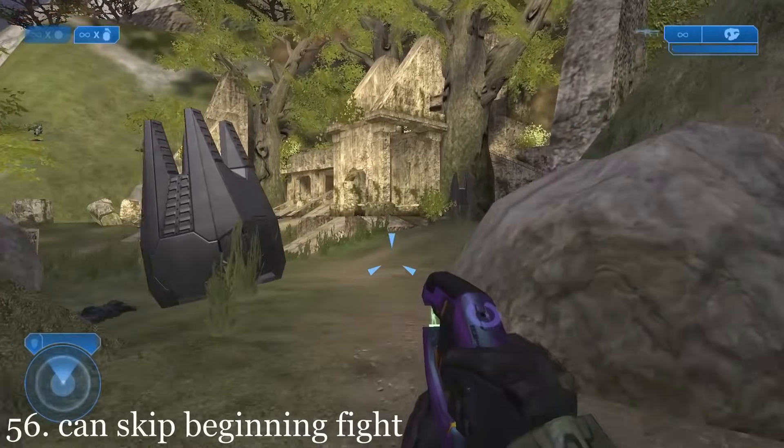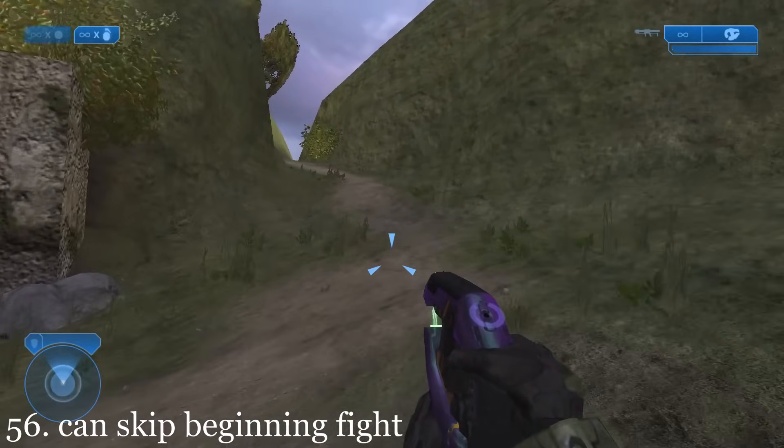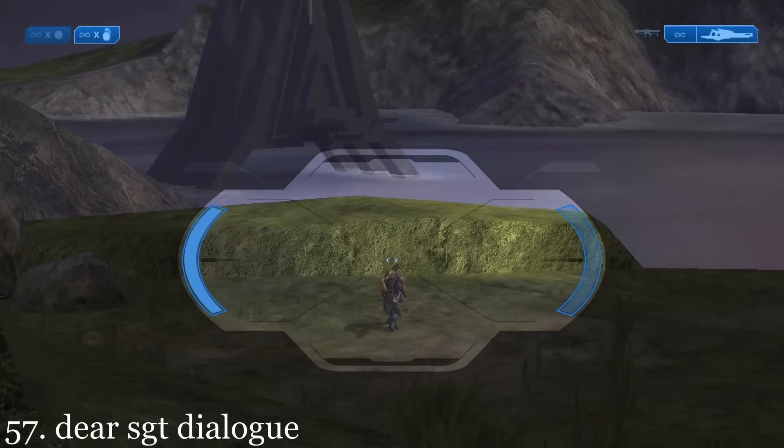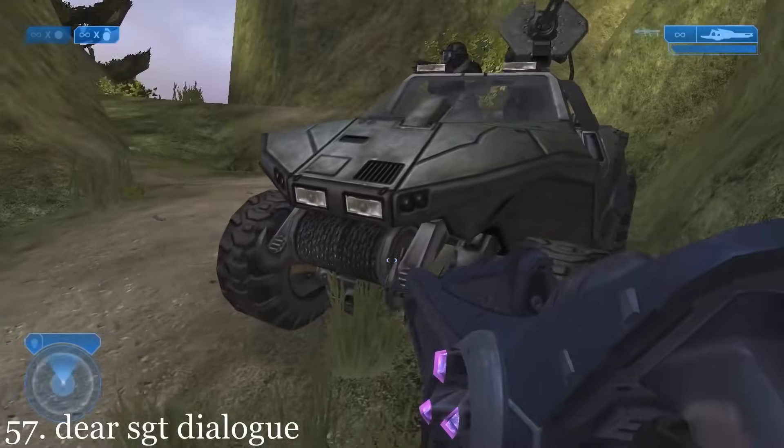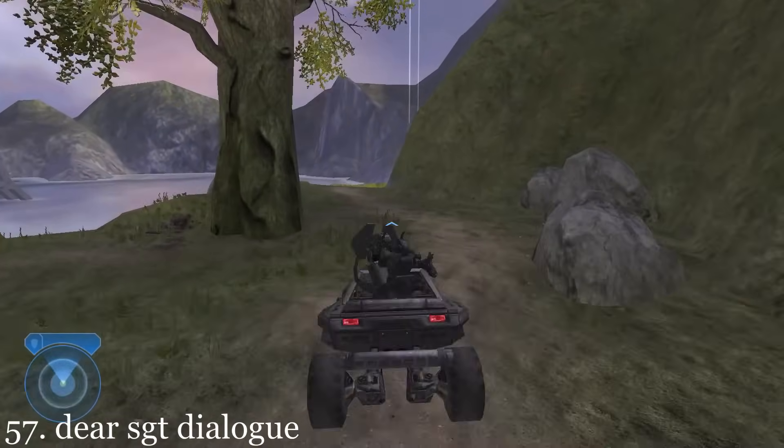This opening battle of the level can be skipped by simply walking away. If the player is using a Warthog with marines and they stop to look at the surrounding landscapes, some unique dialogue will play between them and Sergeant Johnson.